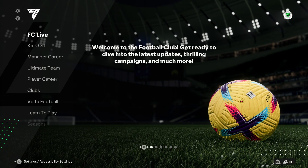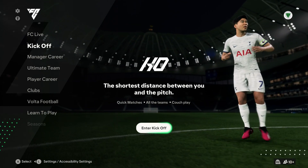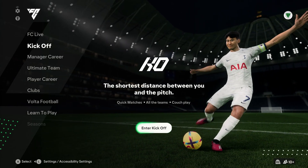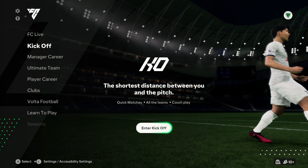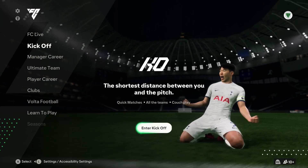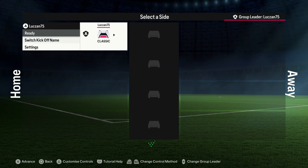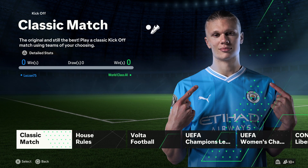Here we are on EA Sports FC 24, on the PlayStation 5 version — one of the next-generation versions of the game. If you're on Xbox, this would be the equivalent to the Xbox Series X version, and pretty similar to the Series S as well. In this video, we're not going to be focusing on the next-gen version. We're actually going to be doing a review and first impressions of the old-generation version. But first, let's go into the next-gen version on PS5, quickly go into a match, and then switch over to the old-gen version to see the major differences.